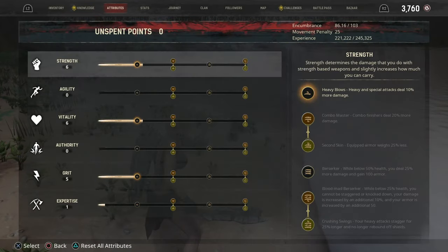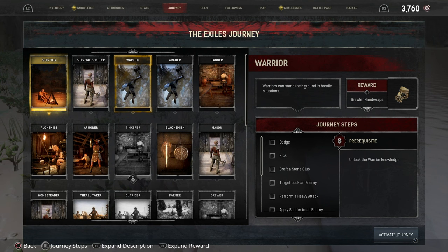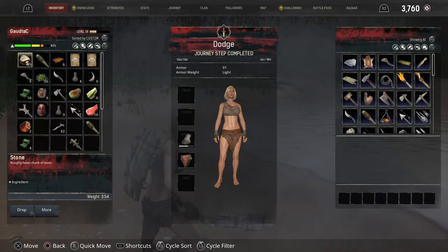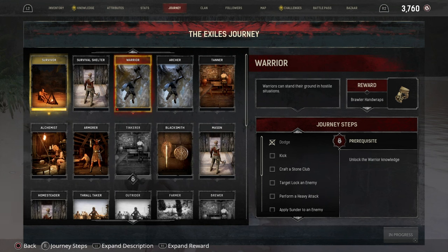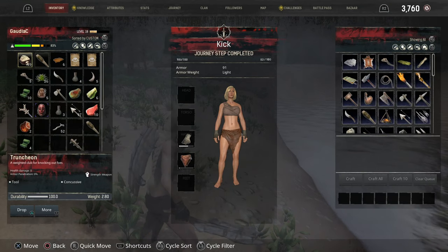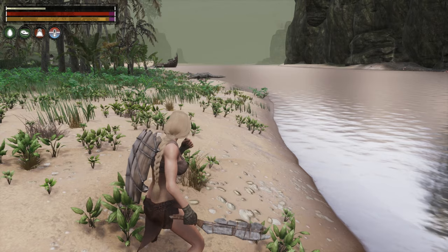Let's have a quick look at our journeys. We've completed Survivor. We've got Tanner and Warrior. For Warrior, I've got: dodge, kick, craft a stone club. I've done most of these things. Let me dodge — there we go, done that. The next one is kick — there we go, kick. One more: craft a stone club — we'll do that in a minute.